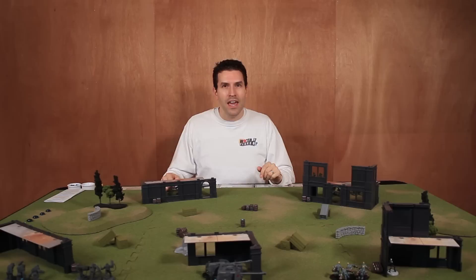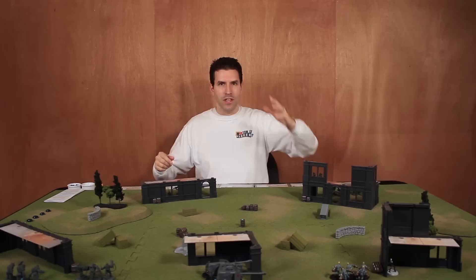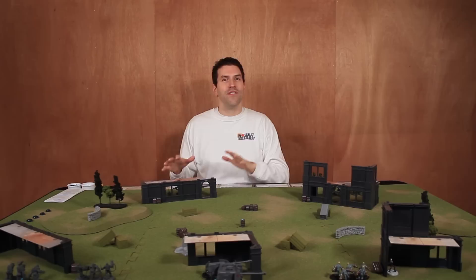For conditions, we're keeping those very simple because there are none. Nothing from the scenario is going to actually impact the gameplay. For deployment, we're going to be deploying within 9 inches of the long edge. I'm going to be sitting on this side of the table, and Luke's going to be sitting on the side where you are.